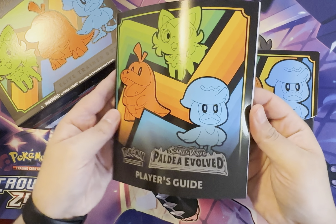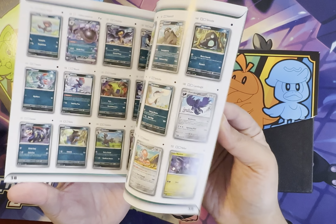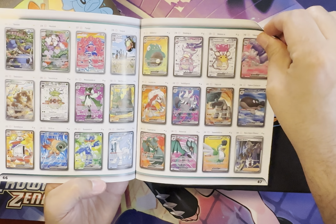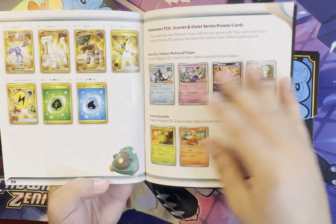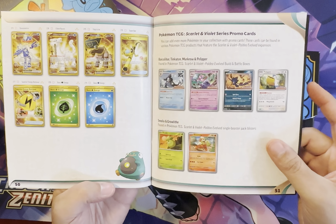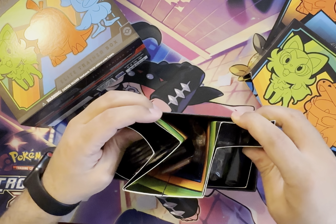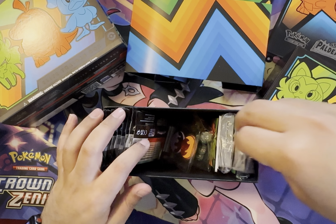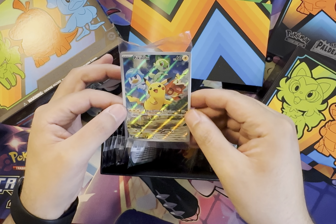Inside usually has an artwork inside. Then we have the Player's Guide that tells you a little bit more information on the cards, as well as having the full card list. The back ones are usually like the Secret Rares and the Super Rare Chase Cards, and there's the Gold ones. First up is the Promo Card — that actually doesn't look too bad. Good centering.